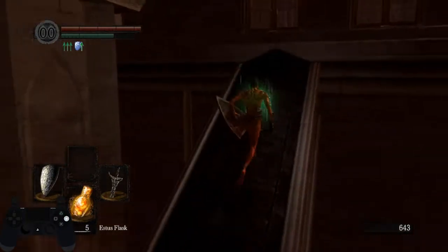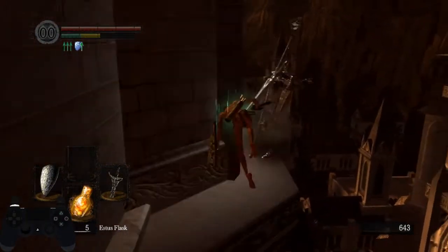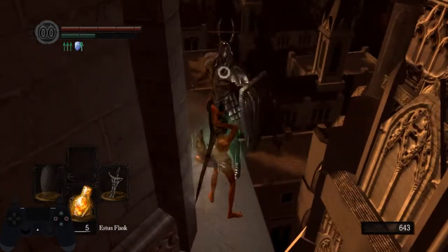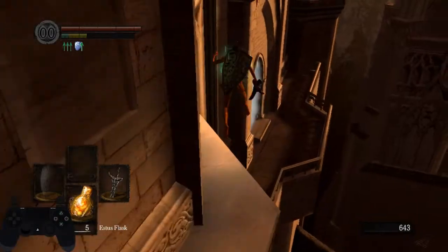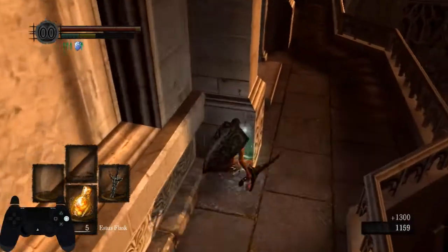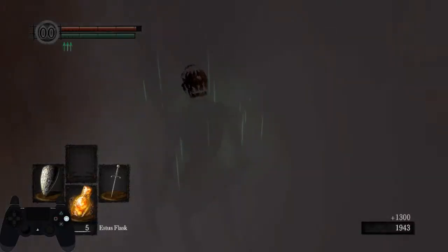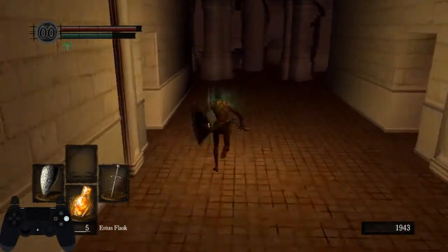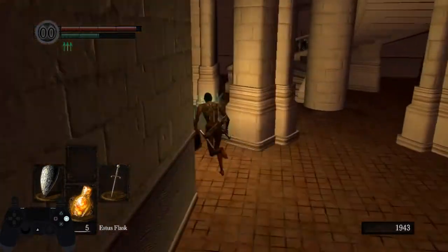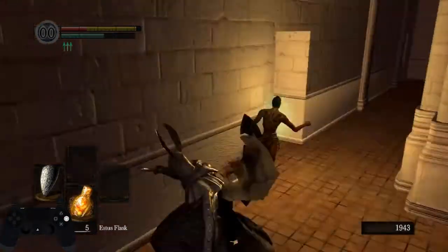Another minor thing is to never lock on when it's not needed. If this guy is blocking you, just use the Drake Sword two-handed R2 to throw him up. I recommend learning the claw grip and using it for approximately 90% of the run, especially for boss fights — don't lock on. I rarely use the lock on; I will at this fight.